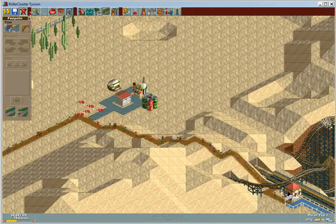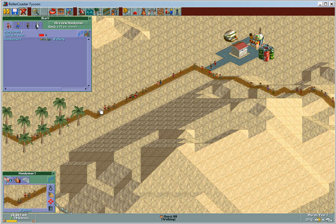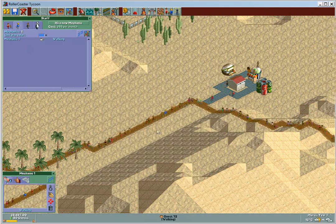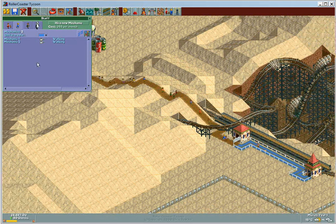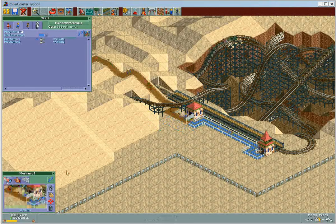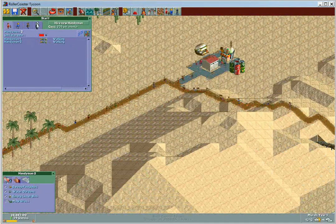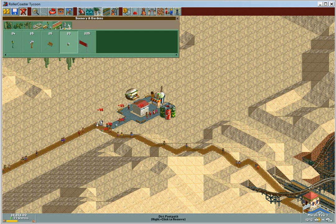Should be using the dirt path, but oh well. No handymen, no mowing grass, and no mechanics — wonderful. I actually want two mechanics. This is a pretty decent trick. Mechanic one will just stay there and not move. We'll have two handymen. Over here with the benches — a few trash cans along the way, a couple more benches here and there.